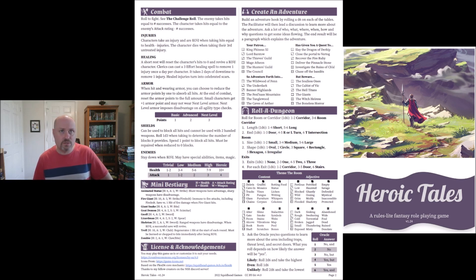For healing, clerics can cast a three-effort healing spell to remove one injury, once a day per character. It takes two days of downtime to remove one injury otherwise, and healed injuries turn into celebrated scars. For armor: when hit, you can reduce the armor points by one to absorb all hits; at the end of combat, reset armor points to their full amount. Small characters get plus one armor point and may not wear next-level armor. Next-level armor imposes disadvantage on all agility checks. Shields can block all hits but can't be used with two-handed weapons — roll 1d3 to determine the number of blocks a shield provides.